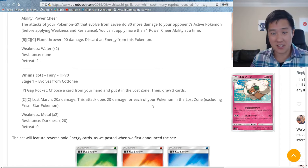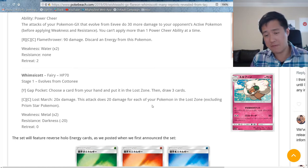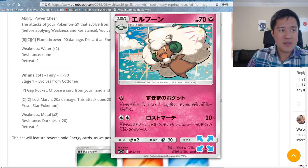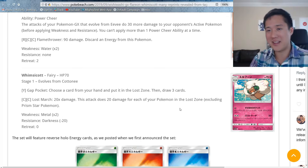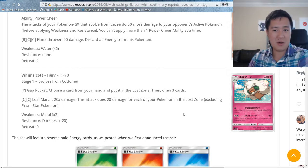It doesn't sound great, but from the angle of adding something to the Lost Zone while getting card draw, it's a non-GX so maybe that's okay. The main point comes into Lost March — it's nice that it's Double Colorless energy so you can tech it into any Lost March deck, even a Jumpluff style. Lost March does 20x damage for each Pokemon in the Lost Zone. I love that they're still building on those archetypes.